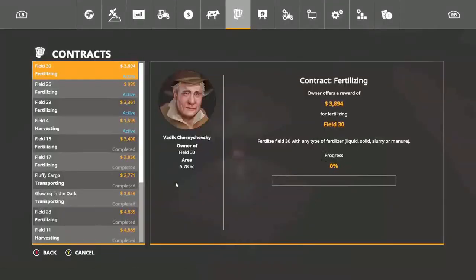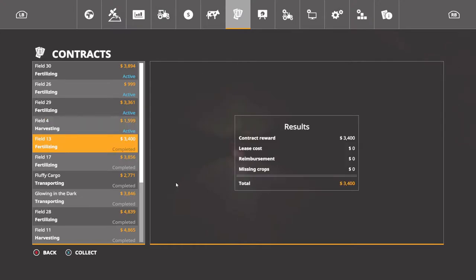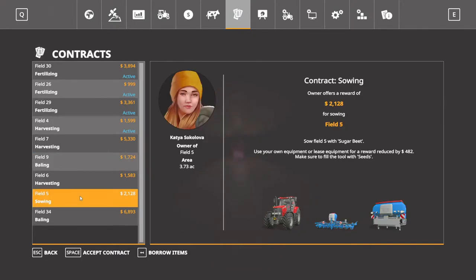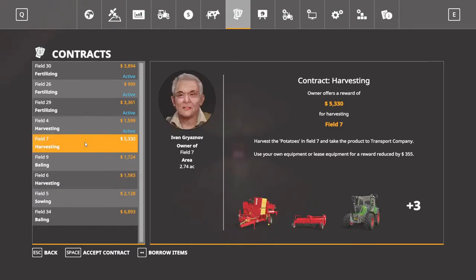Go ahead and hire workers so I don't have to worry about it. We have field 30, 26, 29, and harvest on field 4. Field 13 is $3,400. Field 17: $3,856. Transporting: $2,771. Another transport: $3,846. Fertilizing: $4,839. Field 11 harvest: $3,827. And we've got baling, another baling. Selling sugar beets I can't do. Field 26 is a cotton harvest. Field 7 is potatoes. I want to get these done.